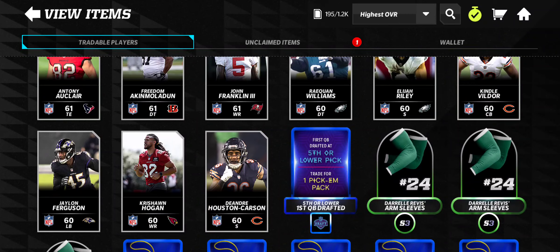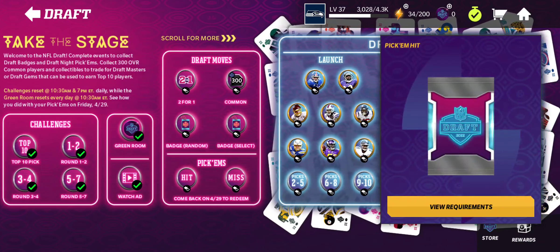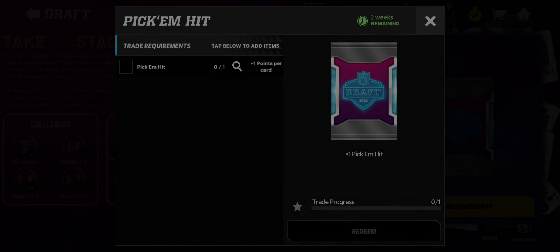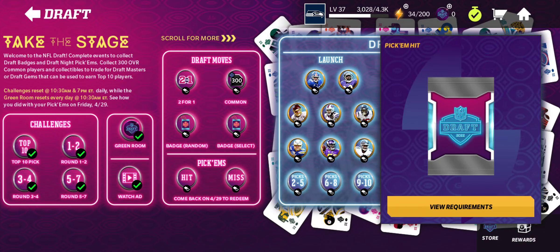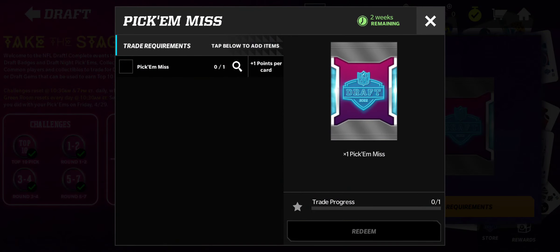Are there any more? Yeah. Fifth overall or lower pick, first quarterback drafted. Basically the opposite was fourth or better. I don't think they're going to draft a quarterback before the fifth overall, but they may. I'm probably going to get all of these wrong, not to lie. But that's basically what it is. And then I think once the day actually comes out for the draft, you can trade in your hits — those cards — for a pick-em hit. They do have miss, so I wonder if even if you get it wrong, it still gives you rewards — just ten times worse.